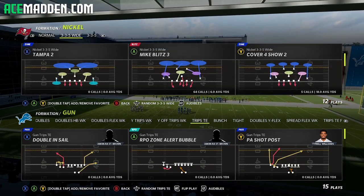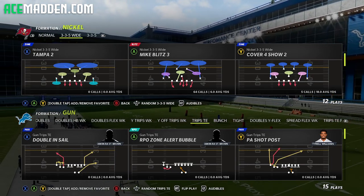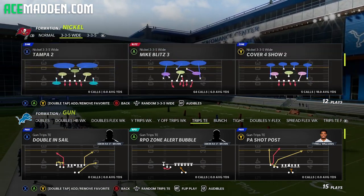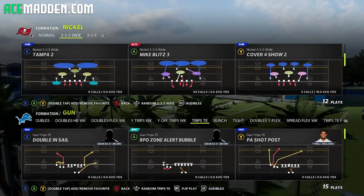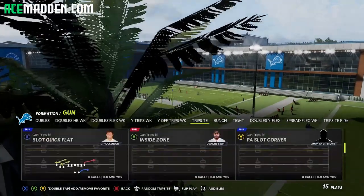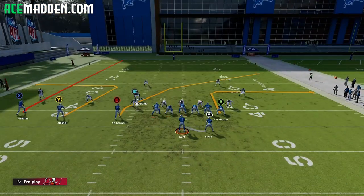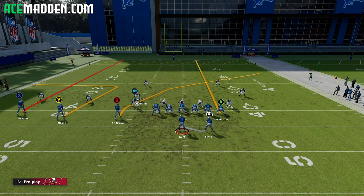We're going to be going over a quick tip to get your zones to react differently out of Cover Four. Pretty much any Cover Four that doesn't say Cover Four Drop is what we're going to be talking about. Cover Four Show Two at a 3-3-5 wide is very popular and I want to show you something out of it. If you're a more casual player, you might pick Cover Four thinking it's just going to prevent anything deep because you have four deep zones, but that's not necessarily how Cover Four Match works.